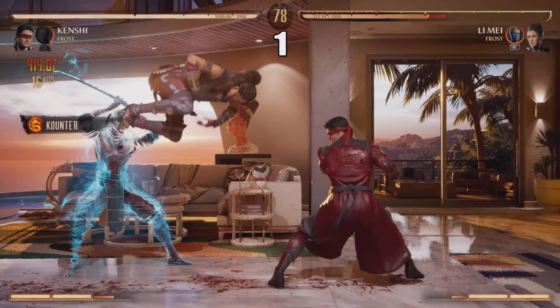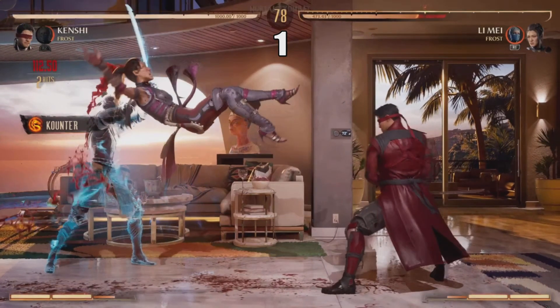Next, you simply press 1. On PlayStation, that's square. On Xbox, that is X. As you can see, only the spirit will attack, as Kenshi is still recovering from his previous move.